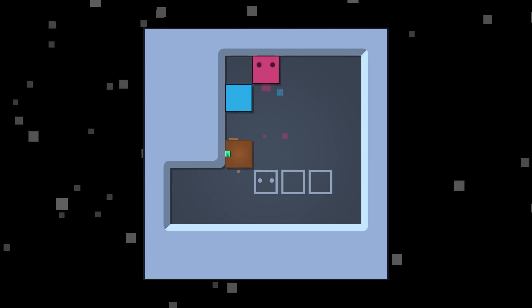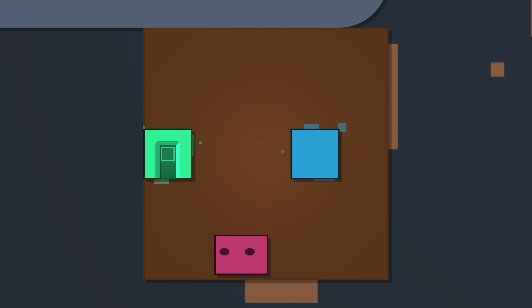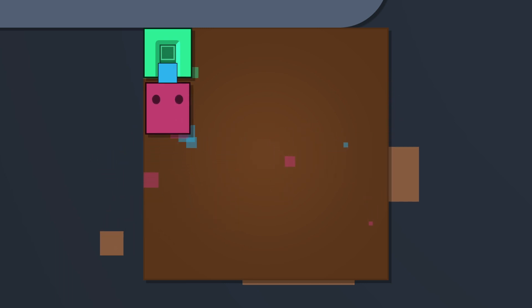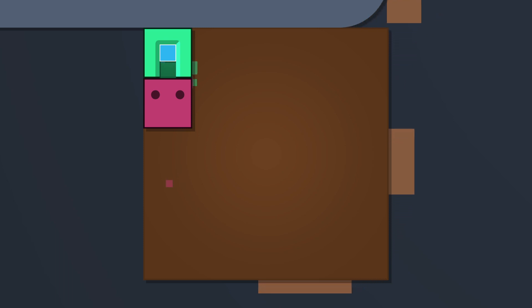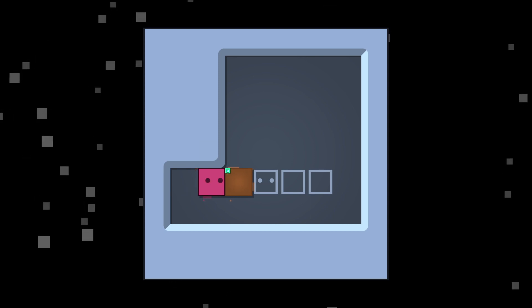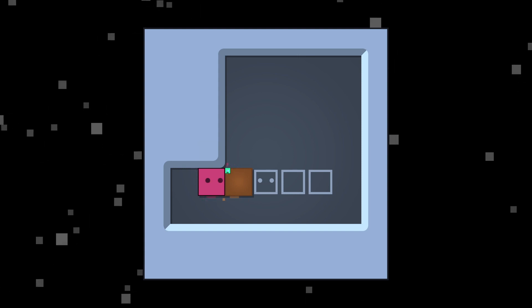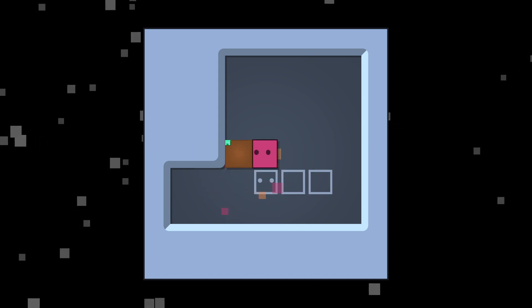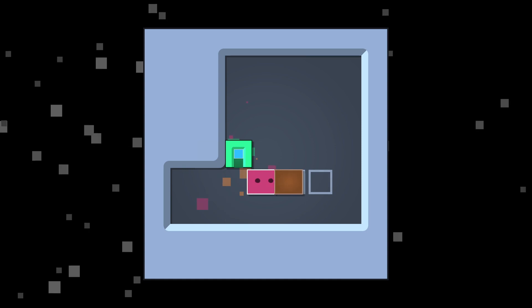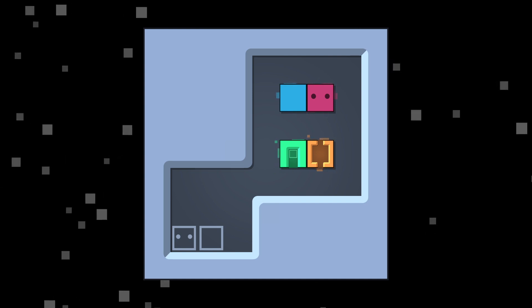Which is not that easy to do. Maybe it's not that bad, because maybe I can just do this. Oh, but this is not a good spot — the corner is not a great spot. Can I get it out of the corner still? Yeah.